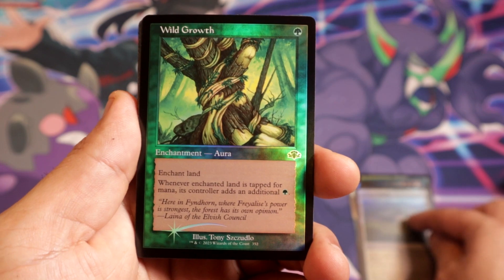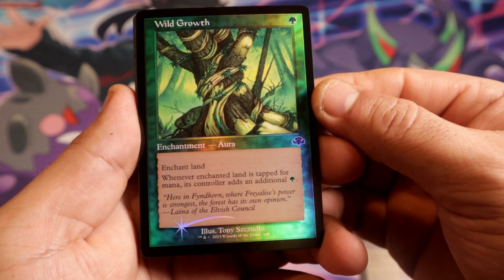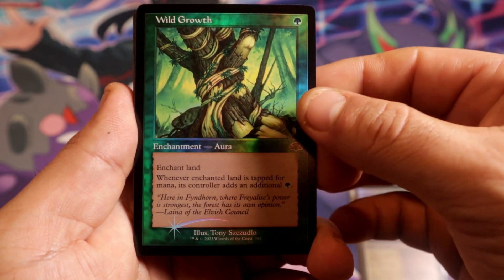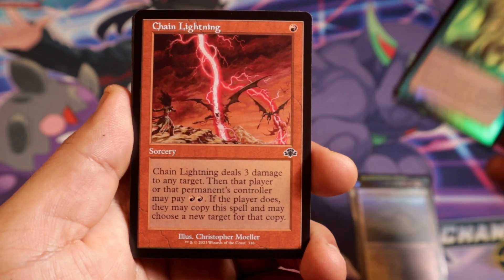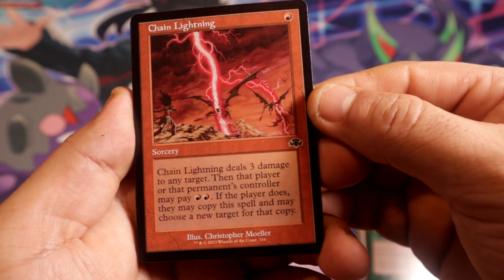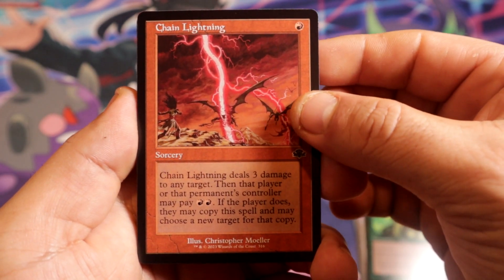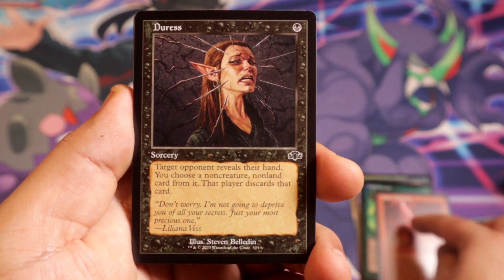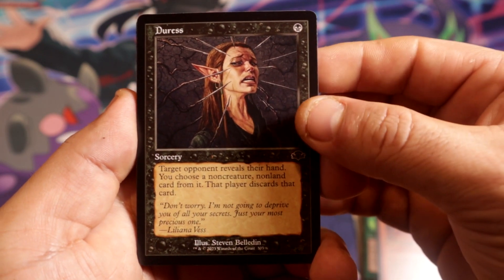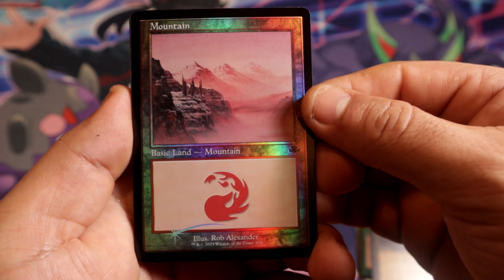We have a common Wild Growth — like the old school cards with a little star down there. Chain Lightning — I used to like this card, for sure, for a common. We have a Mountain, foil.